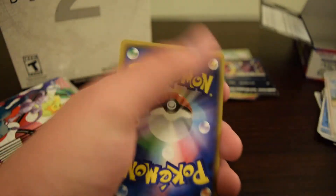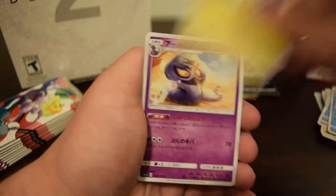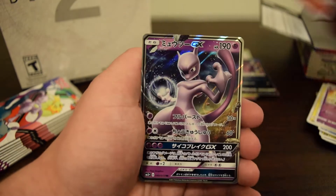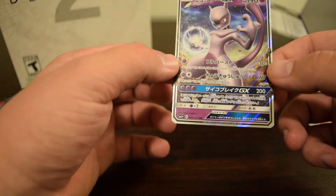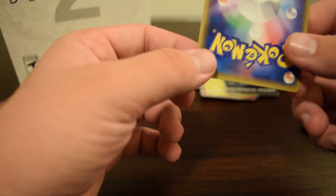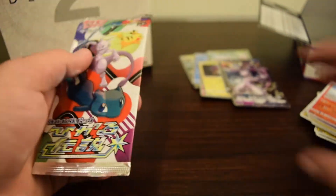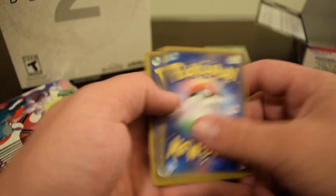Trainer is Lillie. Maybe it'll be another shining — that would be amazing. Totodile, Plusle, Arbok, Torchic, and Mewtwo GX — so that is my third one. Let's look at the condition: the face looks great, the back centering is just a hair off, which is surprising for a Japanese card. That's my third Mewtwo — I was kind of hoping for something different like a Zoroark. It seems like the three boxes I've opened have really repeated themselves, which is probably why Zoroark is the most expensive.